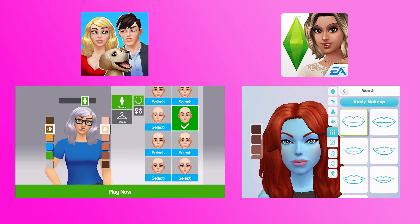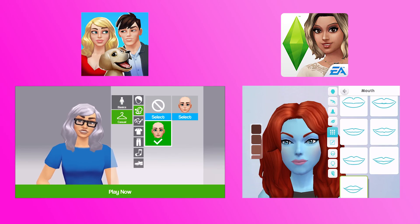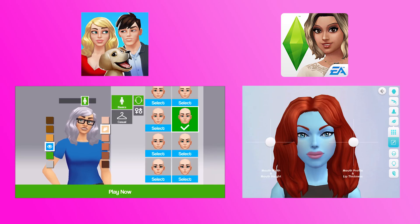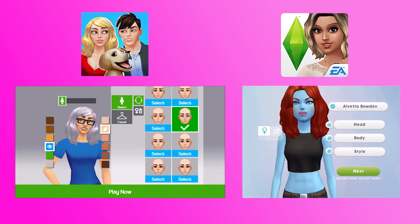Home Street has just been released today in the app store and is a simulation game. On looking at both the trailers for Home Street and The Sims Mobile, you would think that they play out very much the same. They're both completely free and they do have in-app purchases. The Sims Mobile isn't technically out yet — it's soft launched in a couple of countries, and like I say, Home Street is being released today.